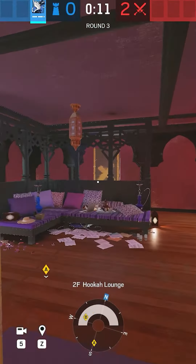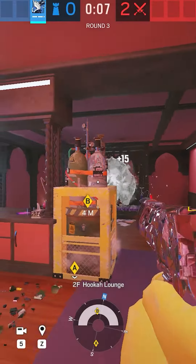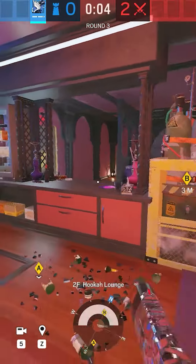Chuck your first Kiba on the couch in front of the window. A lot of cretins like to either rappel or look at the window from the balcony — this cuts off their angle.